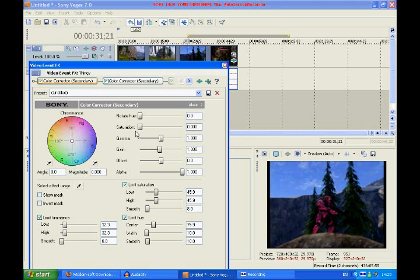Saturation — go all the way down to the bottom, to 0. Limit luminance: put the low to 0, and put the high all the way to 255. Then keep the smooth around 8.